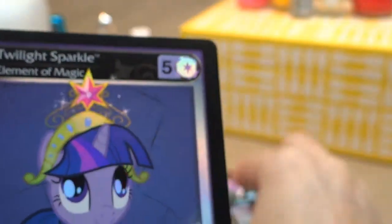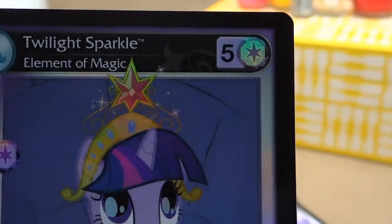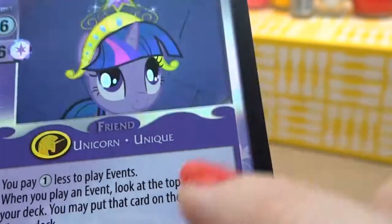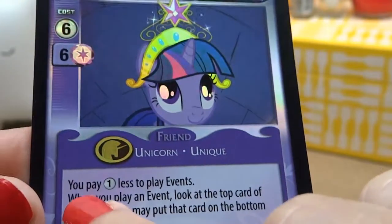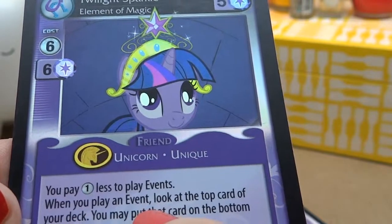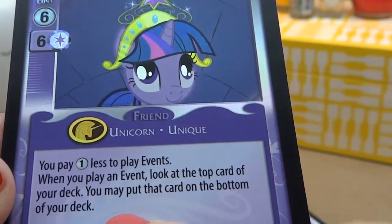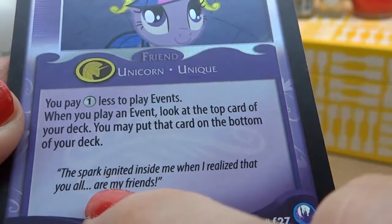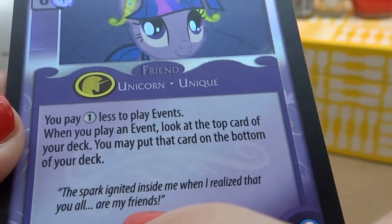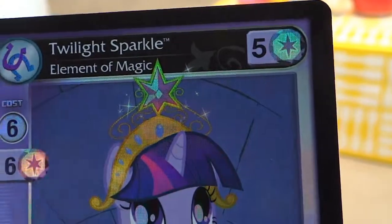And last — a little bit of foil going on here, a little sparkly. Twilight Sparkle, Element of Magic. Friend Unicorn. And it says Unique: you pay one less to play events. When you play an event, look at the top card of your deck. You may put that card on the bottom of your deck. The spark ignited inside me when I realized that you all are my friends. And it is Twilight Sparkle, Element of Magic.